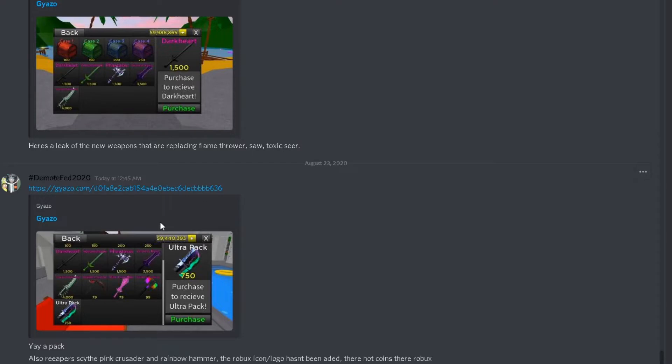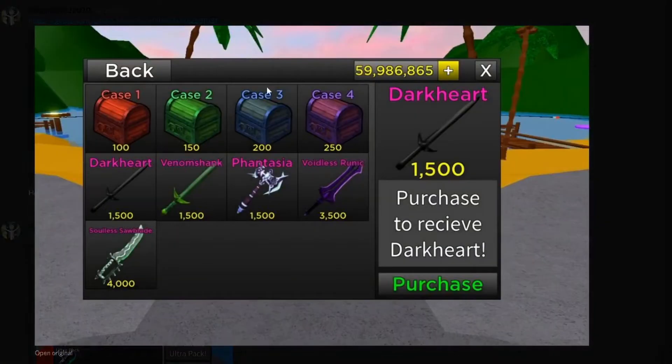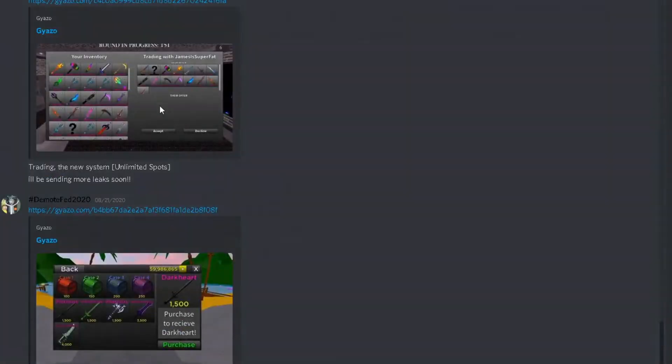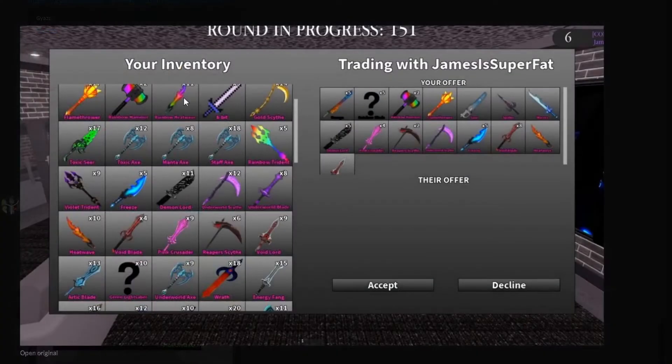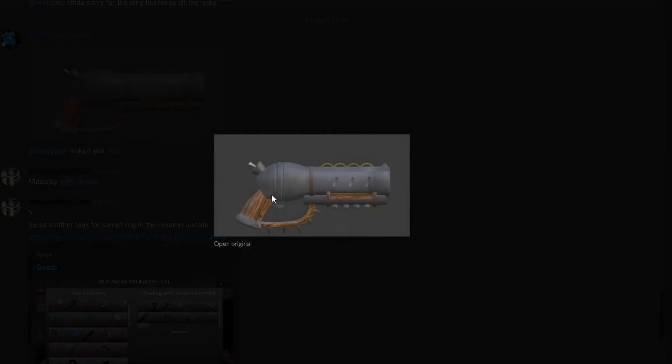Here we are in the Murder Mayhem Discord server, and there are leaks of new items. There's Darkheart still showing, plus Soulless Sawblade, Ultra Pack, Rainbow Hammer, Pink Crusader, Void, Runic, 8-Bit, Rainbow Heat Wave, Toxic Axe, and even a Green Lightsaber — so many new items.